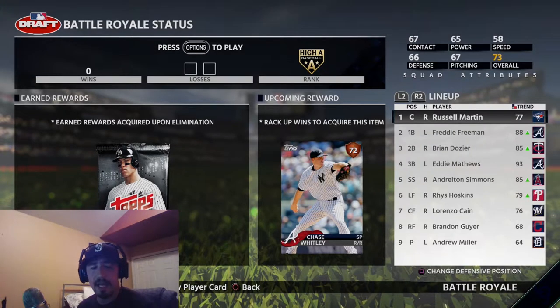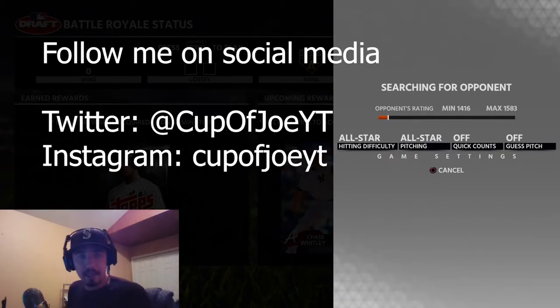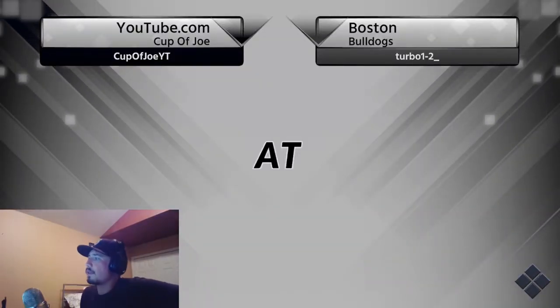That is the draft — let me go set my lineup and I'll be back shortly. I also wanted to take this time to say that my social media links will be down in the description. Go follow me on Twitter and Instagram at Cup of JoeYT — that's my username for both. Links will be in the description. Alright, we are facing the Boston Bulldogs — let's see who he's got.